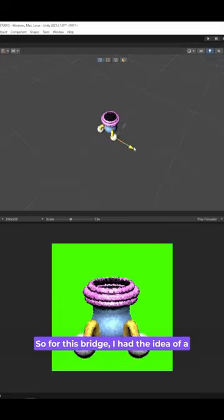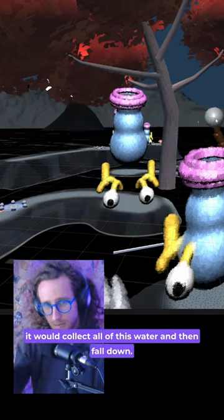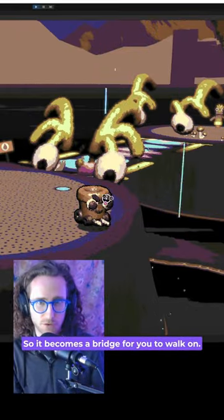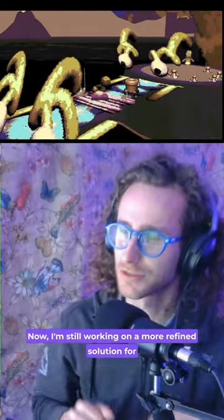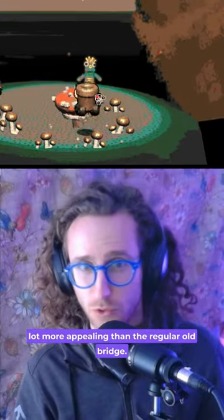So for this bridge I had the idea of a giant jug of water, kind of like a pitcher plant, that during the rainy season it would collect all of this water and then fall down, so it becomes a bridge for you to walk on. I'm still working on a more refined solution for this, but as of now I think this is a lot more appealing than the regular old bridge.